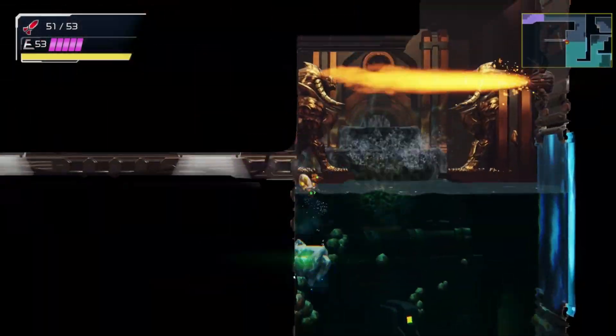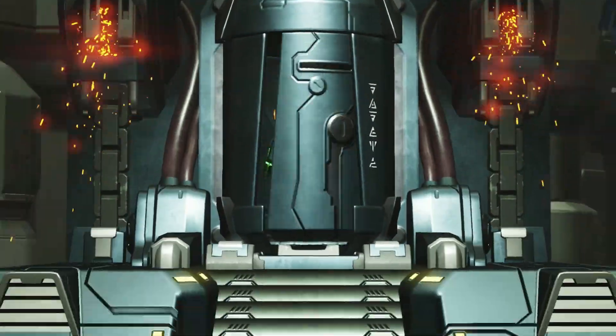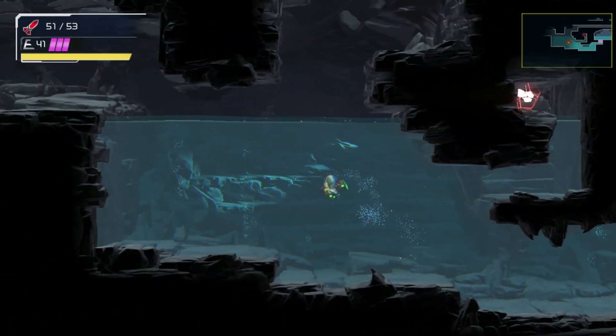From Space Jump, you'll need to make your way back down to Arteria. The fastest way found so far is to take the elevator down to Daeron and locate the yellow teleportal back to Arteria. There you will make your way towards the lower left beyond the frozen sections to get to the room where Screw Attack is held.